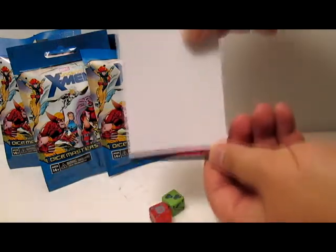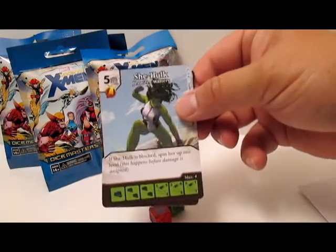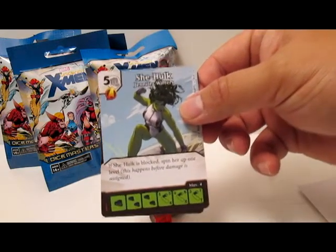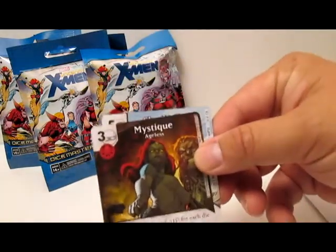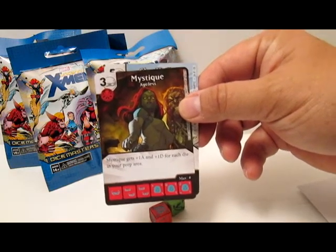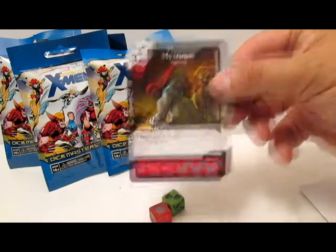First off, we have a She-Hulk — Jennifer Walters, five fist energy Avenger. If She-Hulk is blocked, spin her up one level. She's very strong and she's a common. Then we have common Mystique, three and a mask, Villain. Mystique gets plus one attack, plus one defense for each die in your prep area. Pretty strong. Good cards.